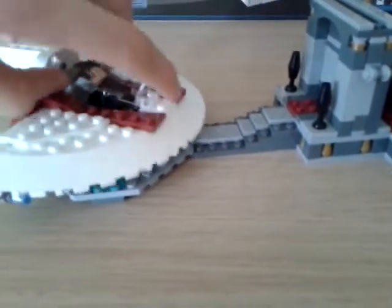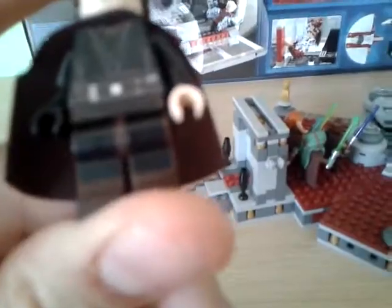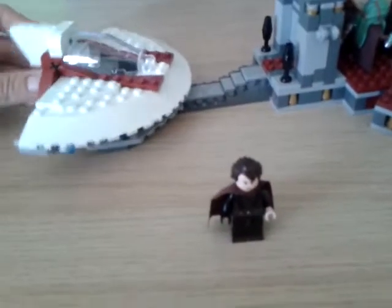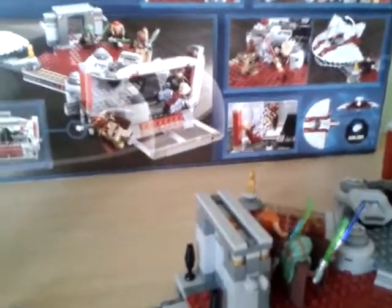Everybody, apart from Kit Fisto, has had new printing, new face and stuff. On Anakin, he has a cape, new hair, new face, new body, torso printing, new leg printing, one black and one peachy hand. On the back, Anakin has back printing as well, which is very nice. Anakin comes with a starfighter. He does have a lightsaber but it's in the box. You also get a brick separator — one of the new design brick separators — so that's very good for other builds.